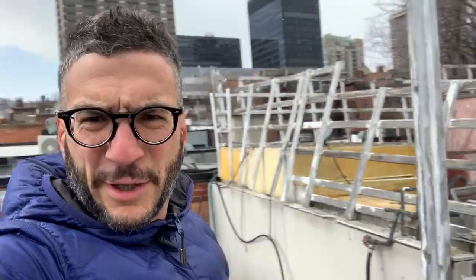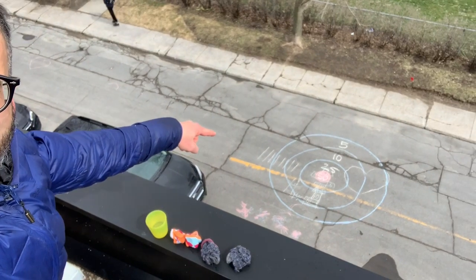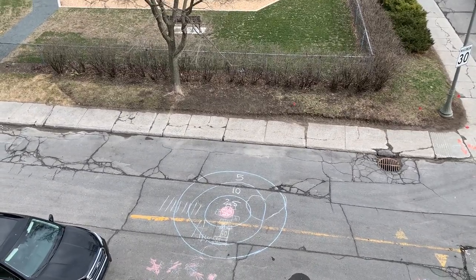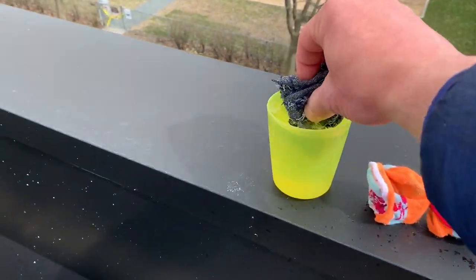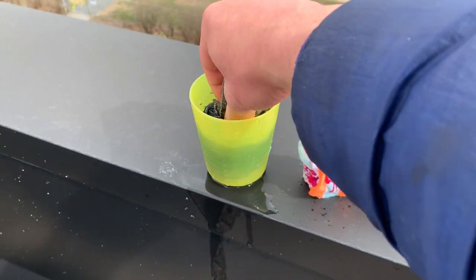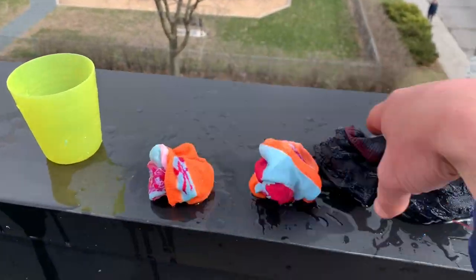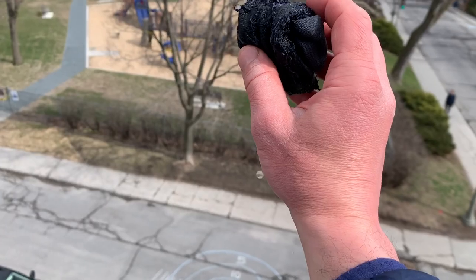Below us — don't want to get too close — is our target right there. Now, you can use any number of things. You want to leave a mark where it lands, so plastic bags filled with water or water balloons are one option, but that's bad for the environment. So I'm using dirty kids' socks soaked in water so they make a flopping slap sound, stick to the ground when they land, and they've got to get washed anyhow — it's a win-win situation. Okay, first shot.